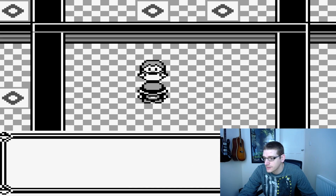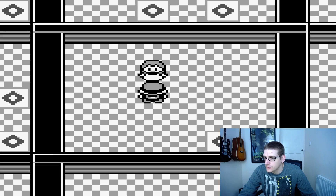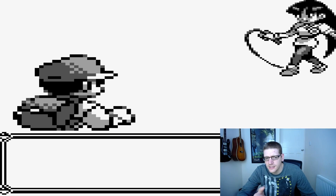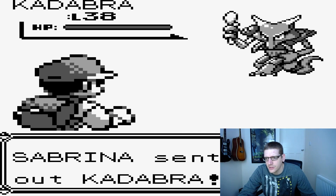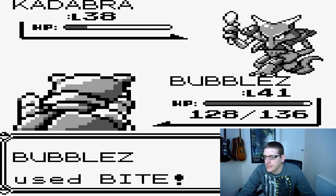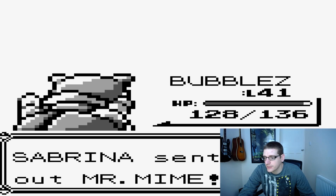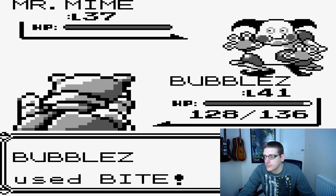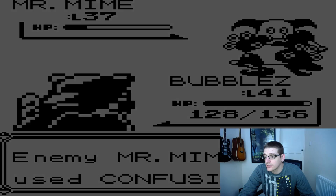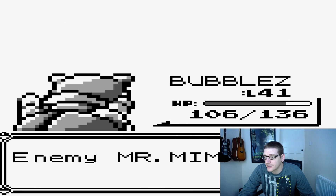Sabrina says: 'I had a vision of your arrival. I have had psychic powers since I was a child. I first learned to bend spoons with my mind. I dislike fighting but if you wish I will show you my powers.' Is Sabrina a young girl or a teenager? She's a teenager on the sprite. In the anime I'm thinking of a young girl. The good thing about leading with Blastoise is we can do a hell of a lot of damage - all these Pokemon tend to be not very physically defensive.